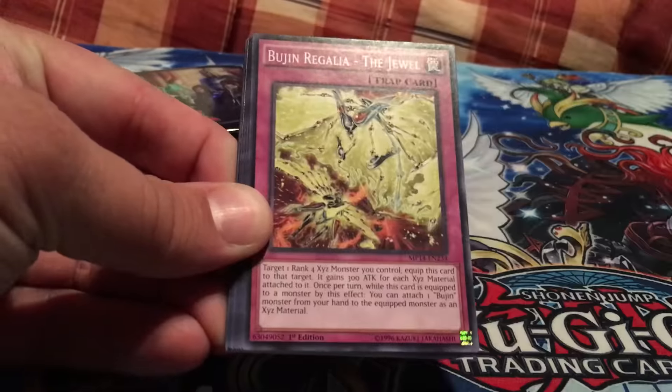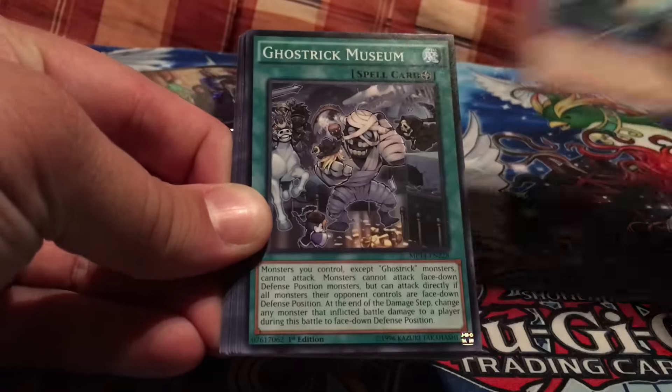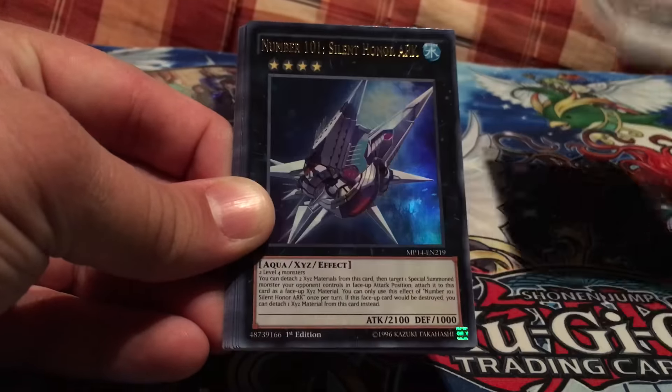All right, so we got Battling Boxer Switch Hitter, Bujin Regalia the Jewel, Malice First Fork, Ghost Trick Yeti, Ghost Trick Museum, Mecha Phantom Beast Black Falcon, and a Rare Brotherhood of the Fire Fist Kirin. Nice!